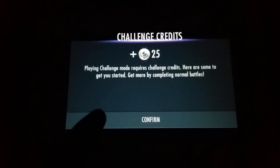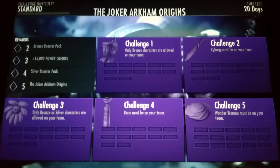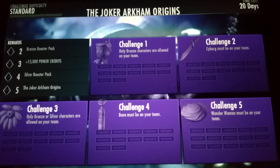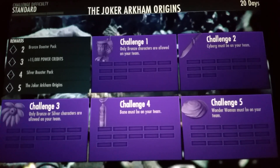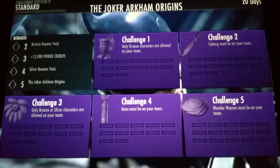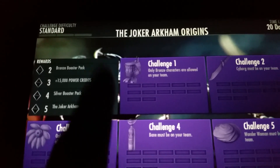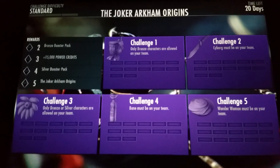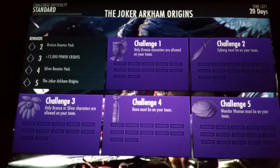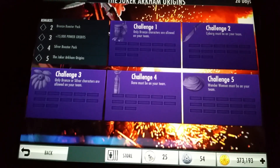As per usual you get your 25 to get you started. So let's look at the challenges. Challenge one is bronze only. Challenge two, Cyborg must be in your team. Challenge three is bronze and silver — Bane must be in your team. Challenge five, Wonder Woman must be on your team. And as per usual you've got your standard, expert, and nightmare mode to go through. The third time round should give you his gear card.